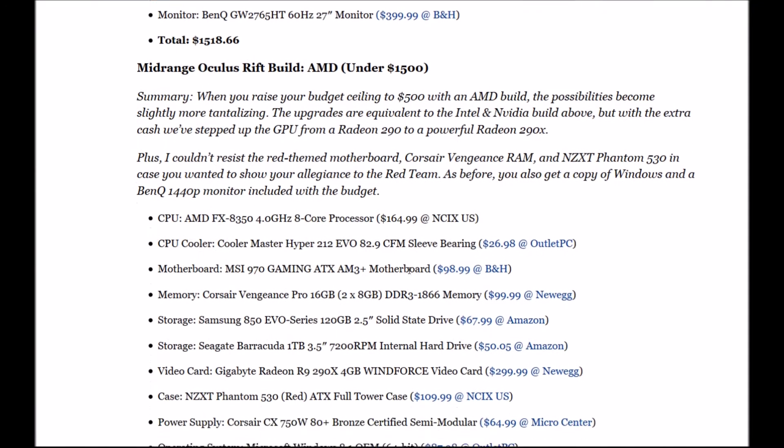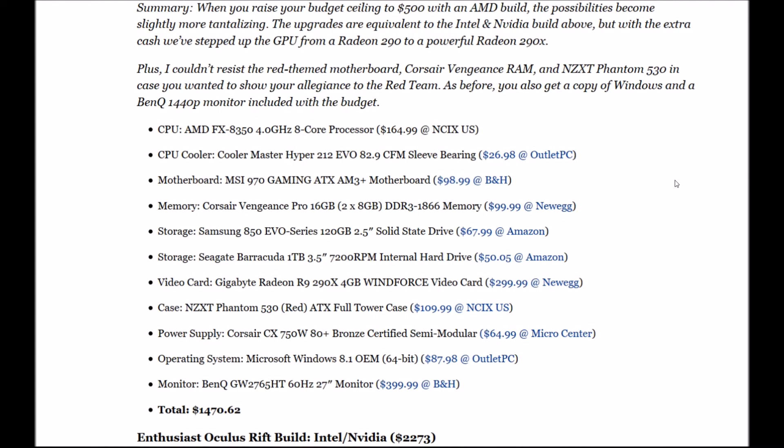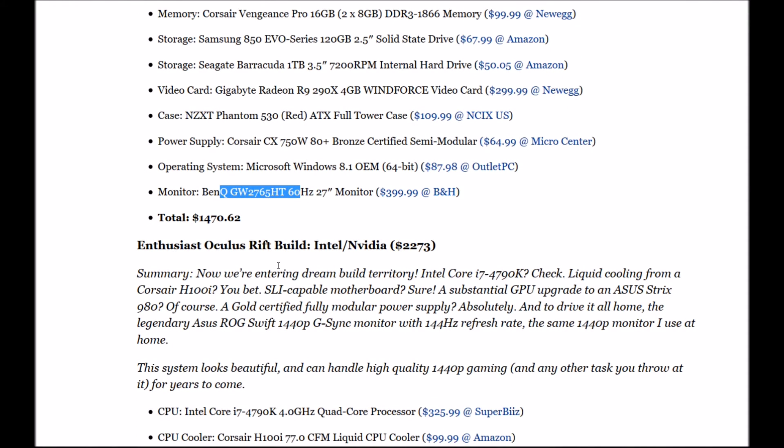The AMD mid-range build: CPU is the AMD FX-8350 4GHz 8-core. Cooler Master Hyper 212 Evo. Motherboard: MSI 970 Gaming ATX AM3+. Memory: Corsair Vengeance Pro 16GB DDR3 1866. Storage: Samsung 850 Evo 120GB SSD for boot, plus a one terabyte Seagate for general storage. Video card: Gigabyte Radeon R9 290X 4GB Windforce — this card is a true beast. Power supply: Corsair CX 750W. OS: Windows 8, same screen as above.